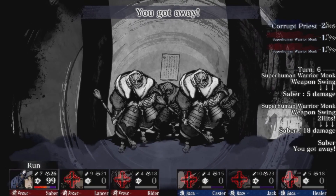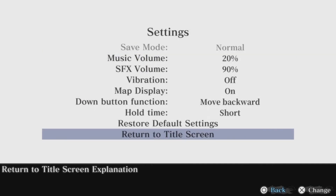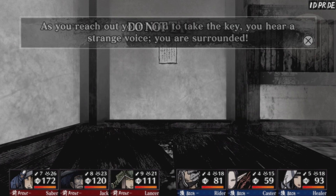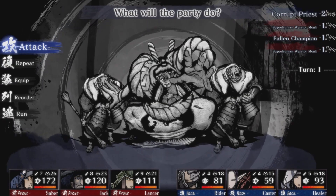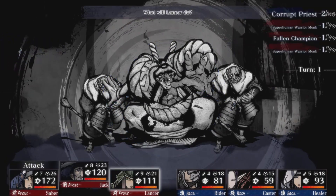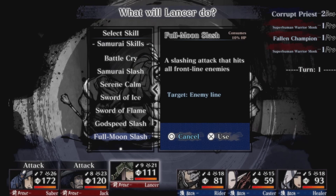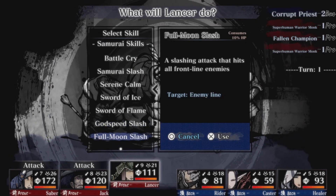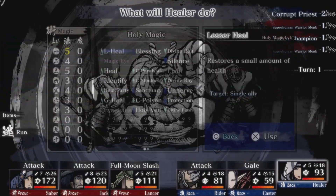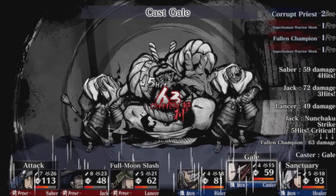Alright, I'm back - Round three. Let's fight. Hopefully we get a good start and fewer crits from them, while we do more crits on them. These skills are really helpful but you have to sacrifice HP. Smashing attacks - I'm going to go for it. All of them in front. Gale, Magic, Sanctuary - I've done as many buffs as I can, but the problem is they can still destroy me.